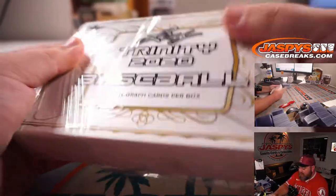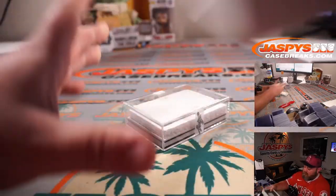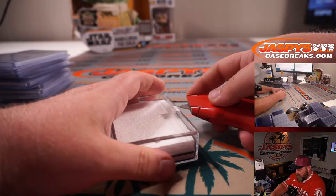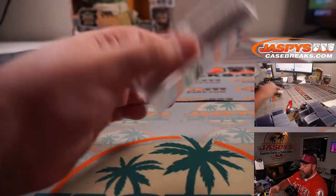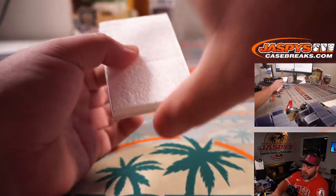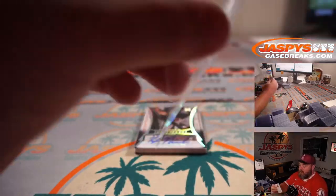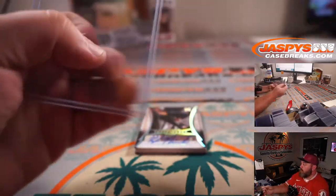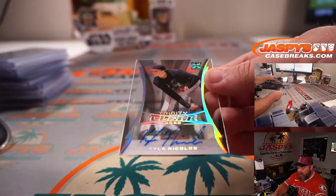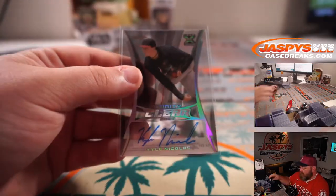And last box - got some really good names so far, let's keep it up. Fourth and final box, guys. The next four-box break, number eight, is in the store from the same case. There's a bunch of clear autos in here, seems a little bit thin. Luis Gil, non-numbered rookie auto. Kyle Nikolas, 1 out of 5 - that's a really nice looking card. Whoever gets it will love it.